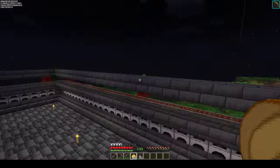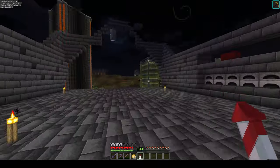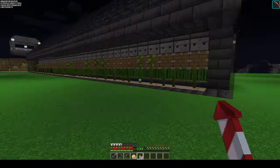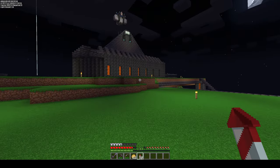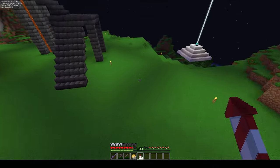And then the furnace array — I can't remember how many furnaces are in here, there's a few. Then we had the cactus and sugar cane, and also a section of bamboo in there.